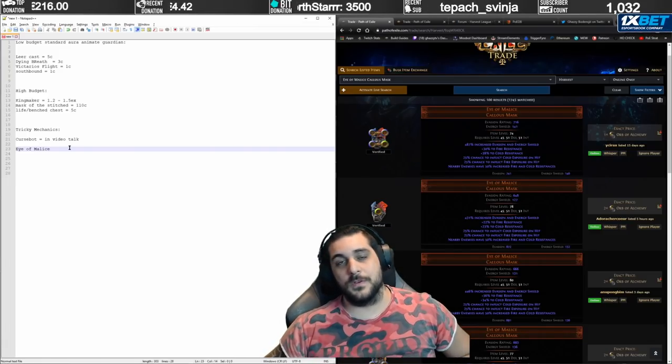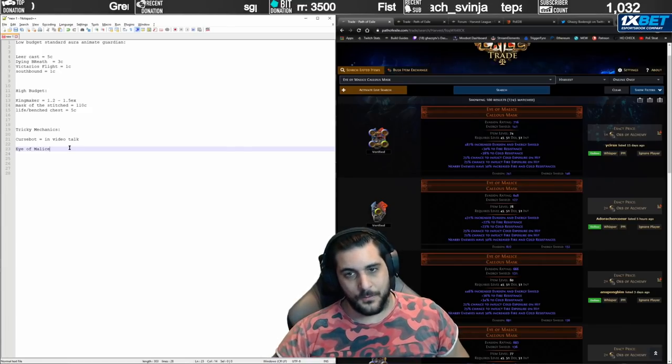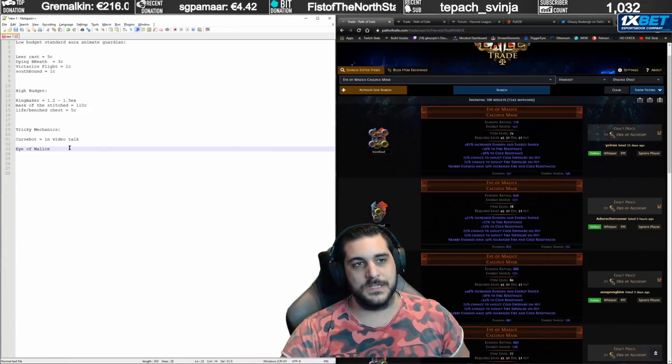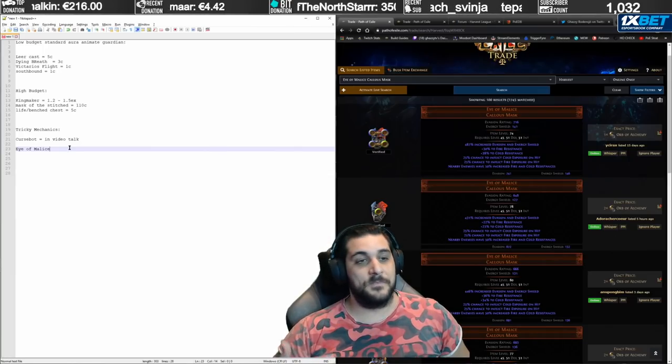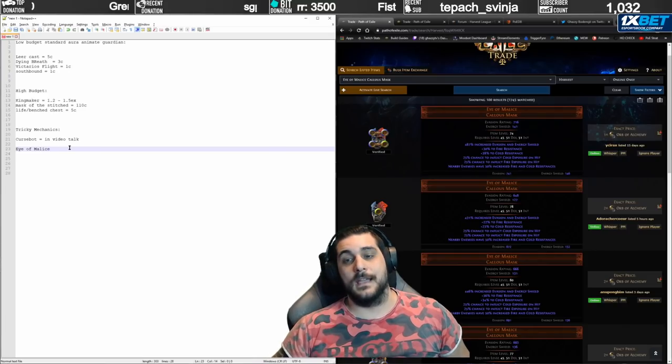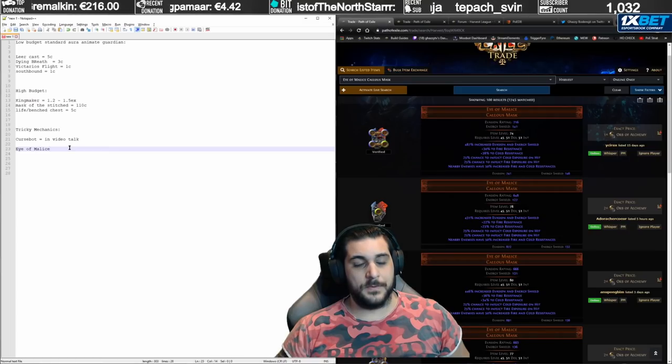That's basically this video going through the Animate Guardian mechanics — how it works, how you summon it, the limitations it has, and the different approaches most people play with. The most generic approaches are the low-budget setup with whatever chest and Aura items, and the high-budget setup with the Mask of the Stitched Demon, Kingmaker, and flexible gloves and boots. Maybe I missed something — if I did, let me know in the comments below, and I hope this video was of proper use.